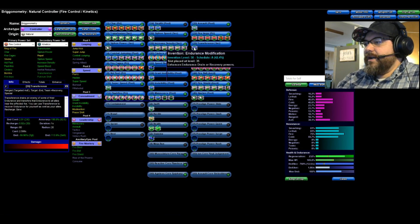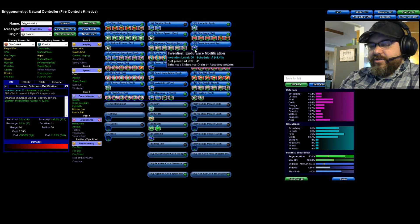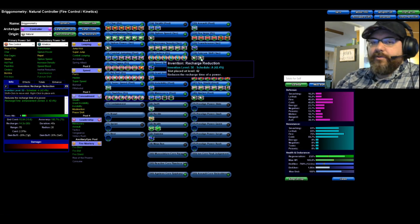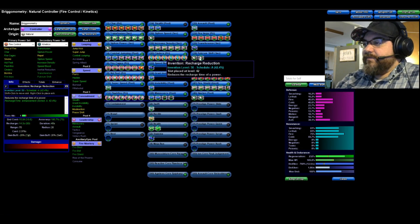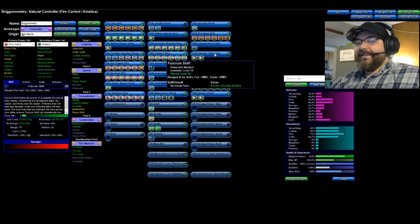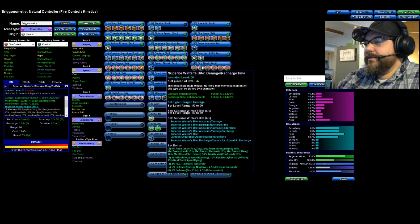Transference has a recharge of 892 seconds base. I debated putting a recharge in it over an endurance IO but felt the endurance was better, especially since I went with Musculature for my Incarnate Alpha instead of Agility for endurance. Musculature doesn't show much on Mids but I'm pretty sure it gives extra damage. For Fulcrum Shift I slotted two recharges, putting it at a 14-second recharge. It lasts 45 seconds, so you can potentially hit it three times and have it nearly perma double-stacked.